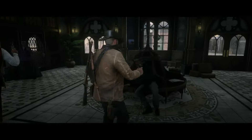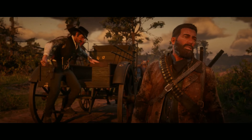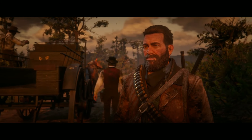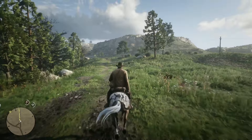Red Dead Redemption 2 is an action-adventure game set in the year 1899. The story follows the exploits of Arthur Morgan, an outlaw on the run with his gang from a pursuing government agency. The world that Arthur travels around is a vast open one full of events to find and secrets to uncover.